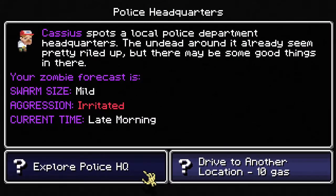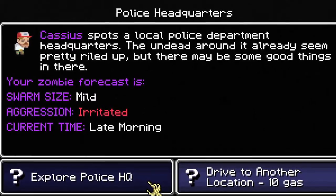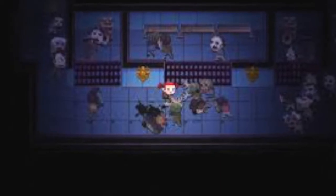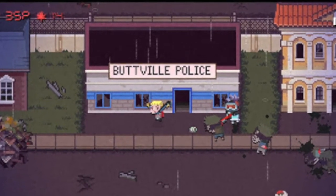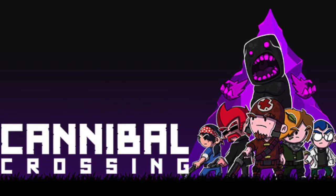Breaking the prison cage in the police station: In Death Road to Canada there are certain objects that can and cannot be destroyed, one of them being the prison cage found in the police station. While it is possible to get stuck in there, there isn't much confirmation that it is able to be destroyed.